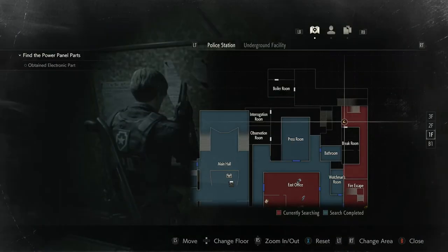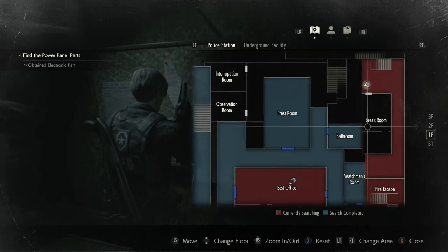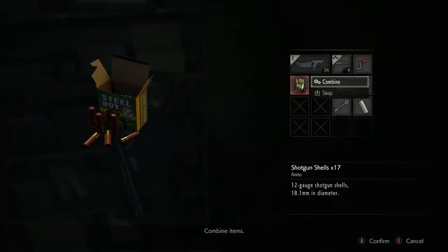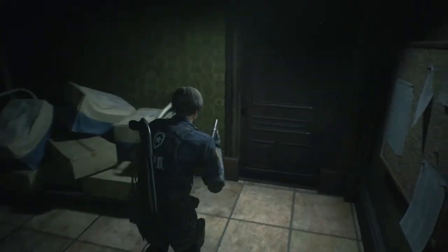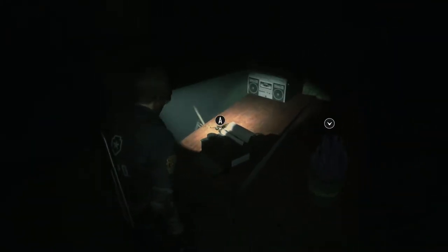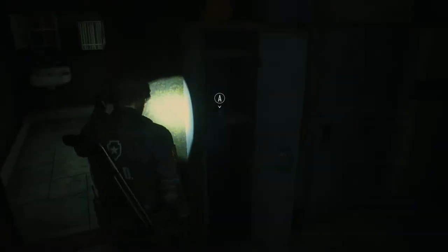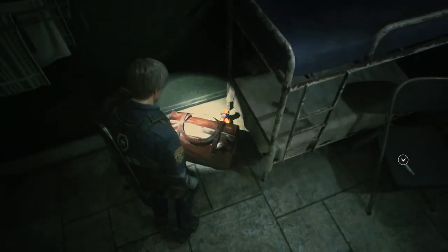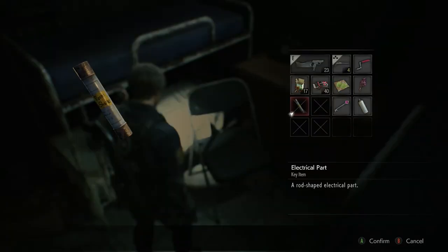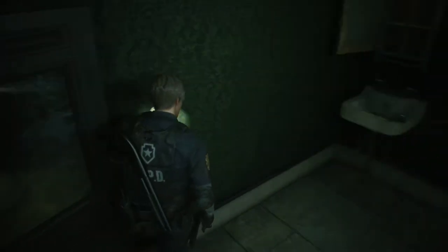We're back on the top floor and there's a break room. Let's just have a quick look - oh what's this? Combine, yes. And maybe at some point we might find... oh I've got another typewriter. What is that? It's another thing, we can leave that there. And there's an electronic part for something - I don't think that's the one we want, I think that's a different electronic part.